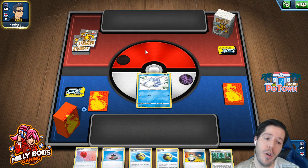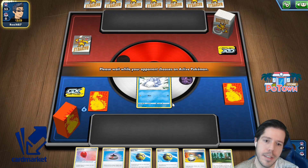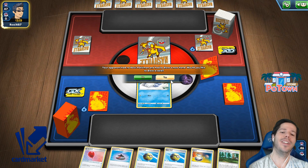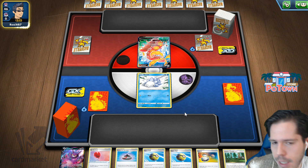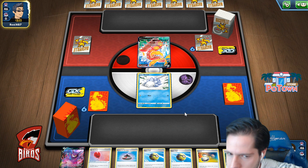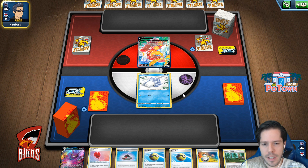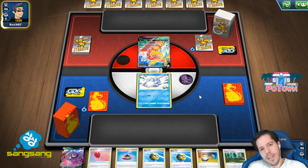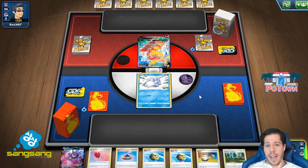We're hoping for... not even Centiskorch, right? Okay, it is Centiskorch. I don't even know what I'm hoping for, honestly. But choosing to go second is already a win-ish against Centiskorch in a way, I guess. And this hand is actually really solid. I'm actually liking my chances, because they can never KO my Mewtwo on turn 2, and I can actually KO them.